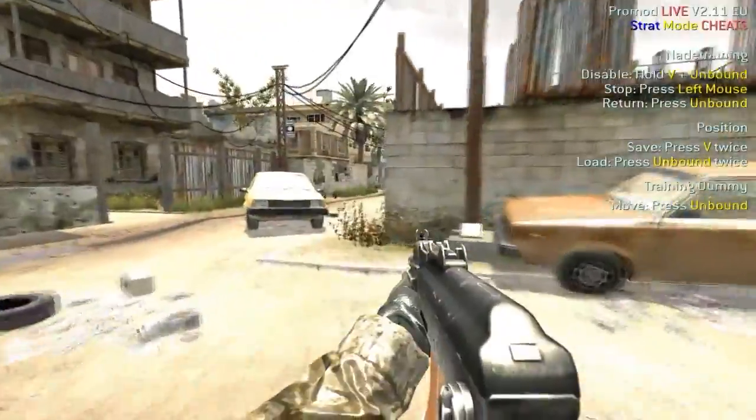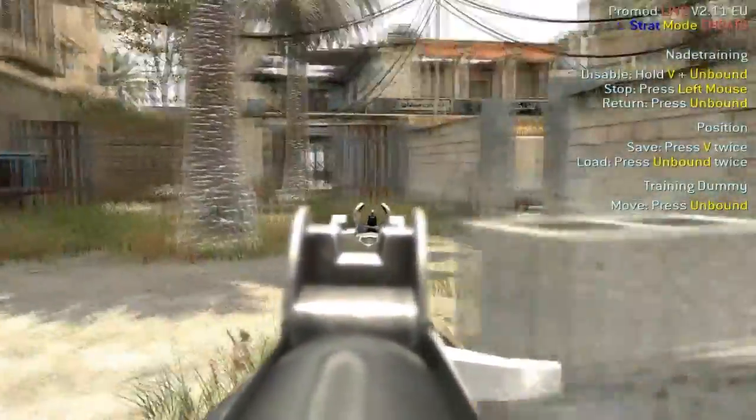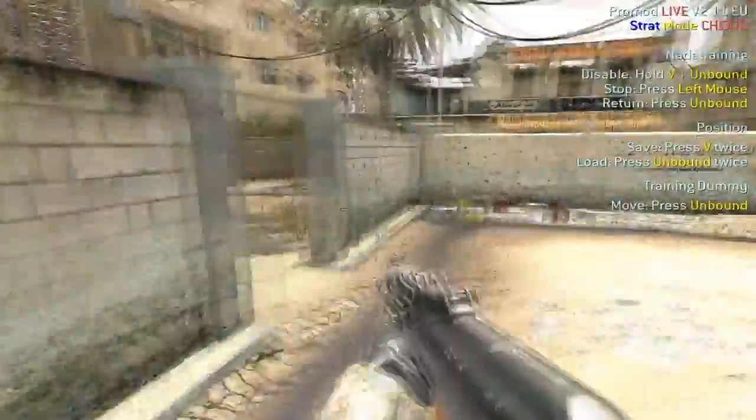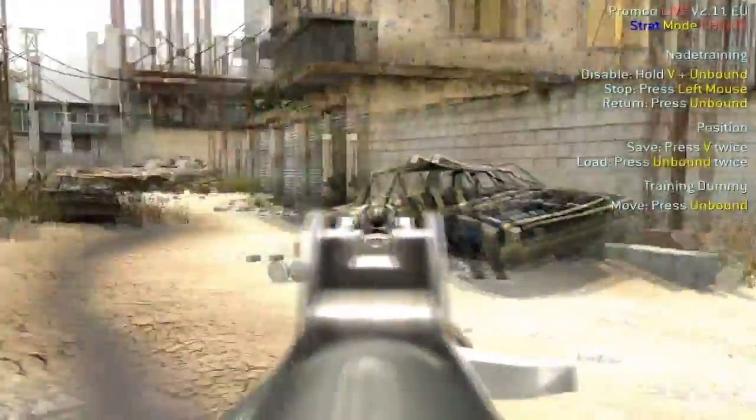You want to be using your nade in the smoke effectively. It's usually a good idea to get the nade to land on the grass area and smoke the end of B Street so people can't see you rushing. You can then either check here and rush this side, or make your way further down the street to the corner. If you hear people you can attack them on the grass or make your way straight into mid house.